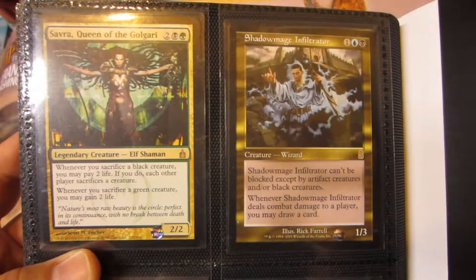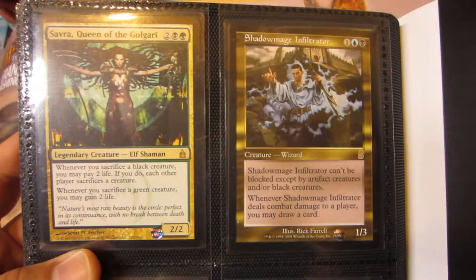Almost done. Planar Portal, Isochron Scepter from the duel decks, two Paradise Mantles one from each set, two Helm of Kaldras both slightly played, two Vedalken Orreries from Conspiracy. And finally just some randoms: Shadow Mage Infiltrator from Odyssey, Savra Queen of the Golgari, another Edric from Conspiracy, and Deus of Calamity from Shadowmoor. That's it, thanks for watching!